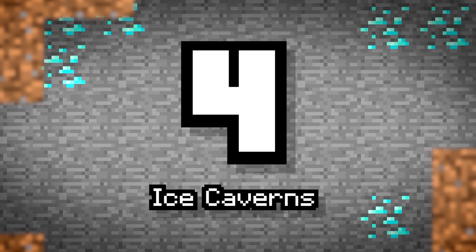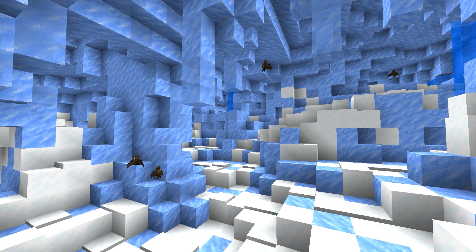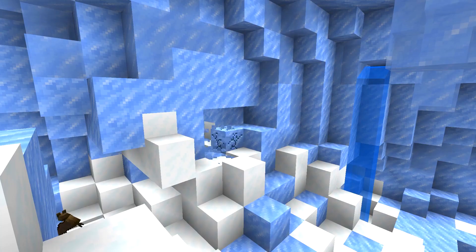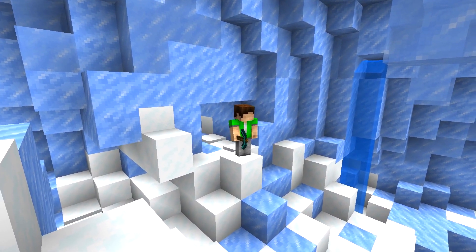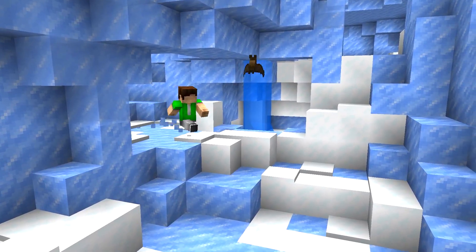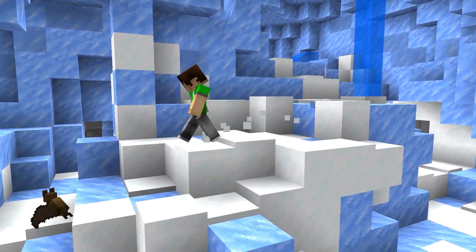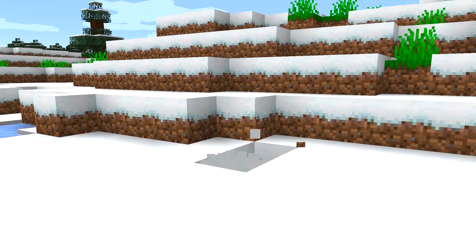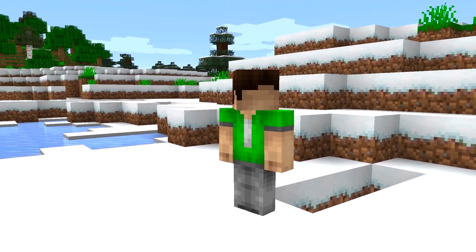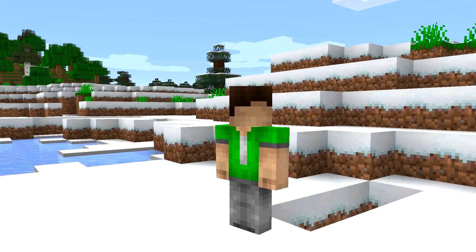Number 4: Ice Caverns. Likewise, the opposite of the temperature scale would be a great setting for caves of different types. Imagine instead of using stalagmites and stalactites, giant hanging icicles, frozen underground lakes, and icebergs. While it's pretty chilly and pretty slippery, having ice caverns would make the underground areas of the snow biomes feel a little bit more natural. It also helps you recognize the climate of the biome above you when mining.